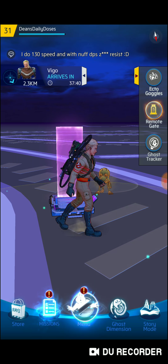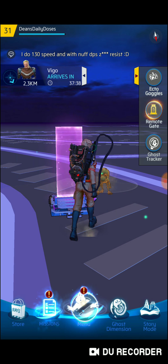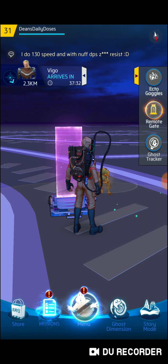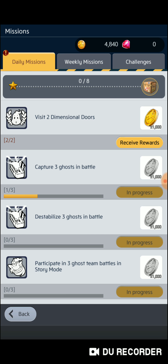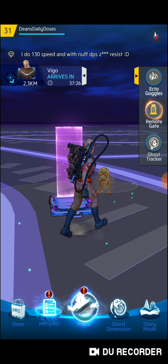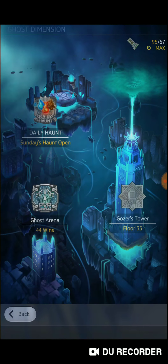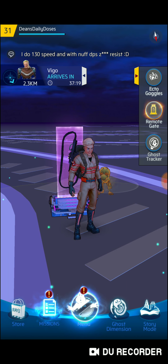We'll just start off with the screen here. You got your menu button — we'll open it real quick. It's got the different areas which I'll be going through: all the missions to receive rewards, the store, and the ghost dimension. I'll go through those.